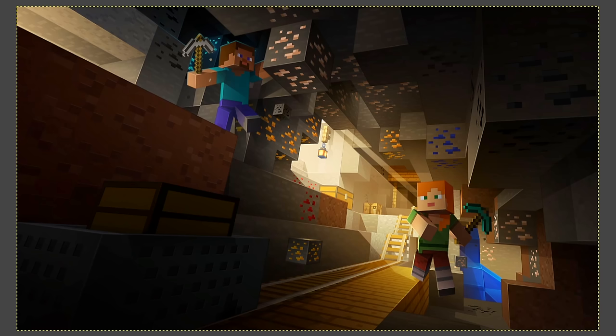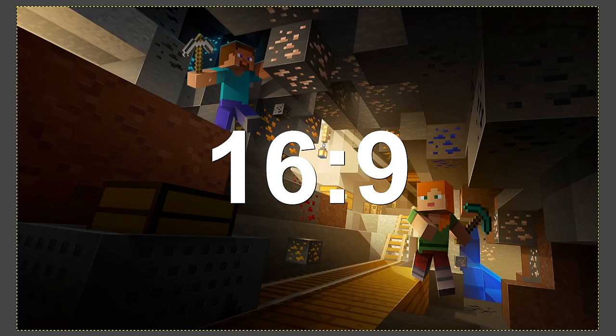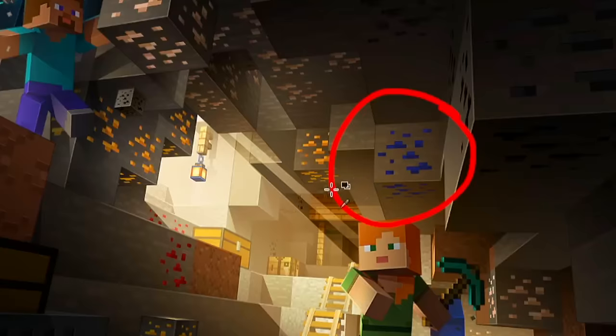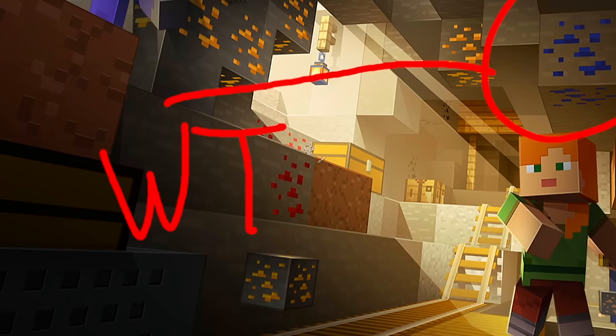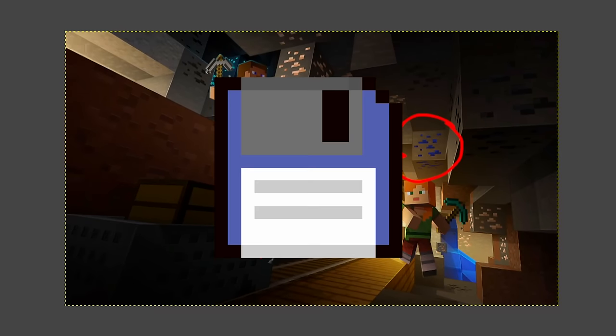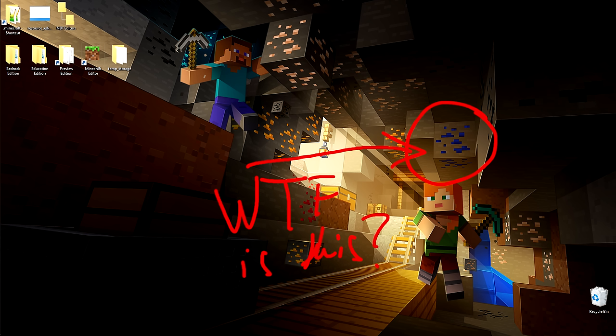I thought about whether to program something with it — perhaps rename it to 'lazurite' — but I decided not to. Here is the full-scale wallpaper at 1920 by 1080. The incorrect ore is right there, clear as day. I'm going to do exactly what the original post did: write 'WTF is this' in red with a gigantic arrow. Save, then set as desktop background — I might leave this for a while.